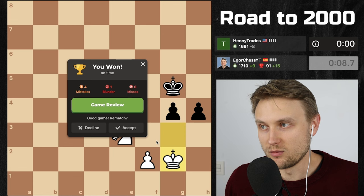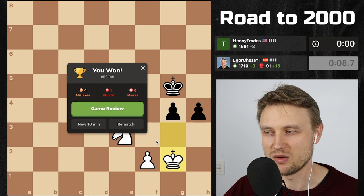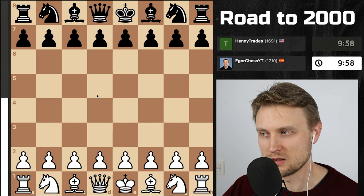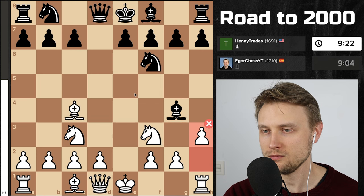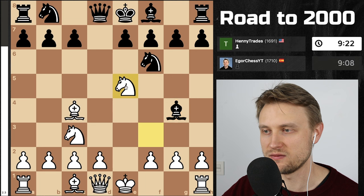Maybe at some point I had a slight advantage when I won the knight, if I played it perfectly. Let's take a look at the game review. 76 accuracy is not great and I played like a 1750. Knight f3 is theory and I missed an opportunity here — oh my god, this is why you should always look for tactics: knight e5! Knight e5 sets up the mate.